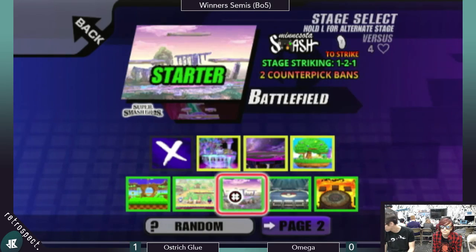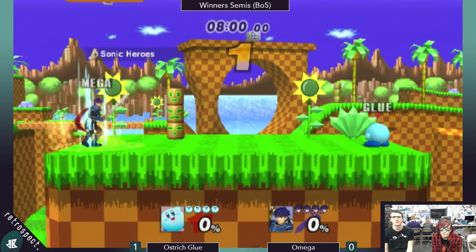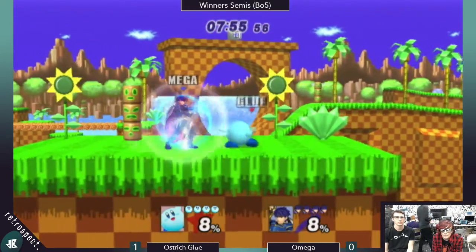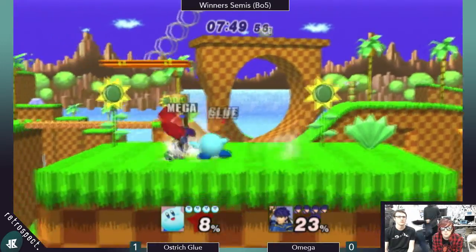I would go Green Hill if I were them — for the tight side blast zones and the nice walls to help you recover. Both of them are super good there. But yeah, we'll see what Omega's able to do here — despite being a two-stock, that first game did look close.